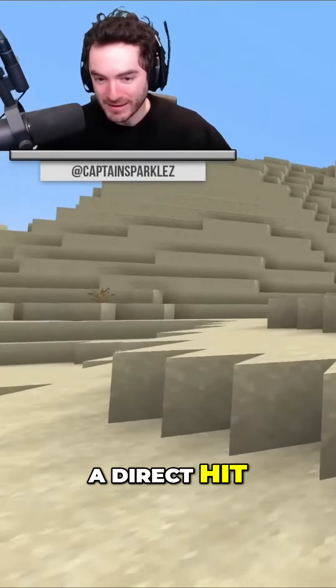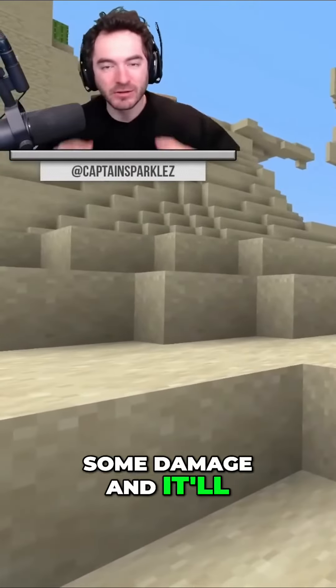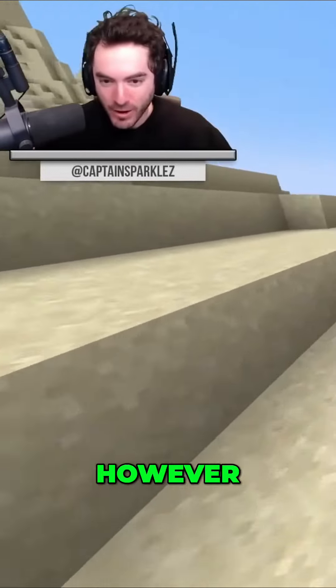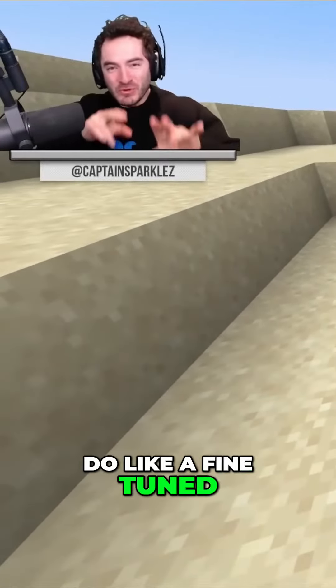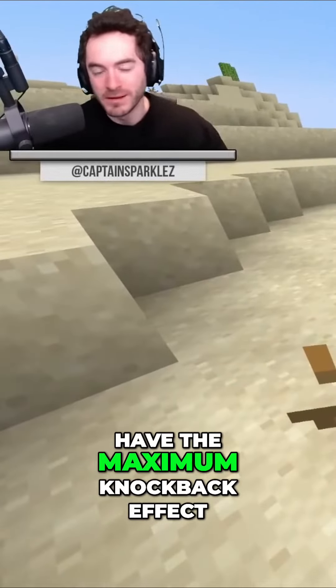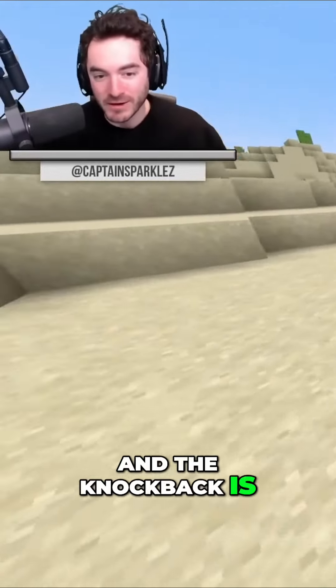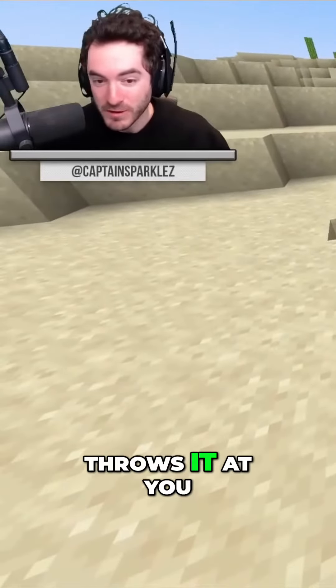If you do a direct hit, the Wind Charge itself will actually deal some damage and it'll do a slight amount of knockback. However, you kind of have to do a fine-tuned hit a little bit in front or to the side of the mob for it to have the maximum knockback effect. And the knockback is actually 10% higher when you use it than when the Breeze throws it at you.